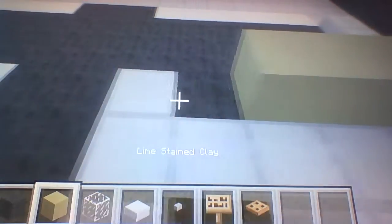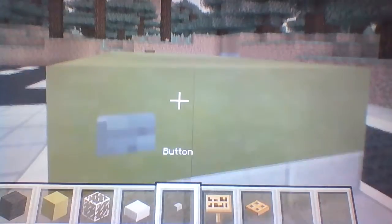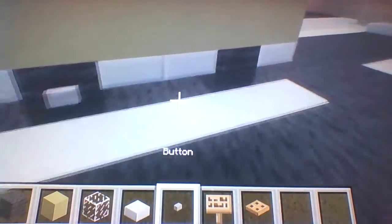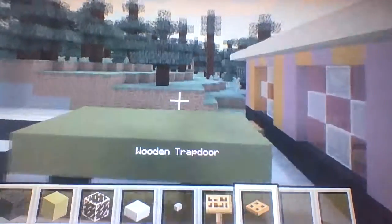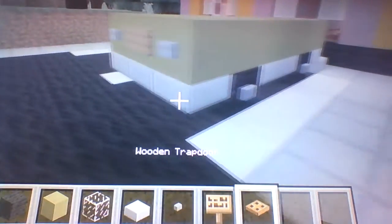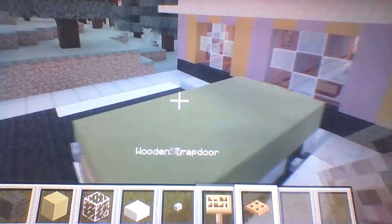After that, place some lime-stained clay on top and place the buttons. Remember, the front is where the trap door goes because that's supposed to be the grill. You can customize your license plate. The buttons go on the left and right side of the front and back. In the back, always put a sign in the middle.